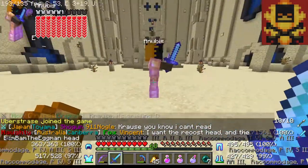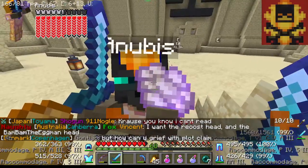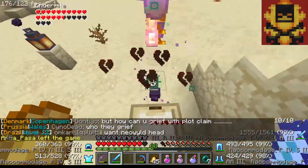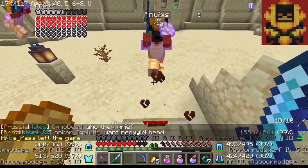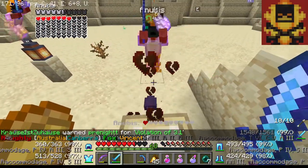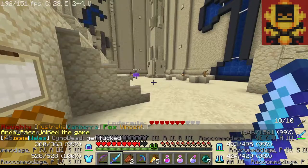Then you just need to kill the boss. One good strategy is to be one block higher — he can't hit you easily. When the boss dies, he can drop a piece of elytra or a Sharp 6 sword.